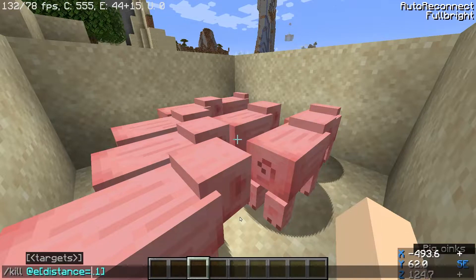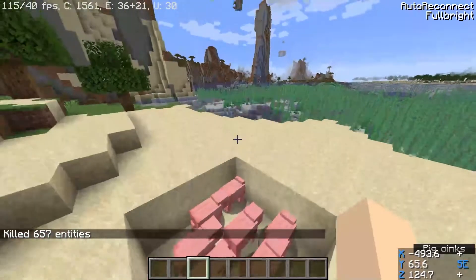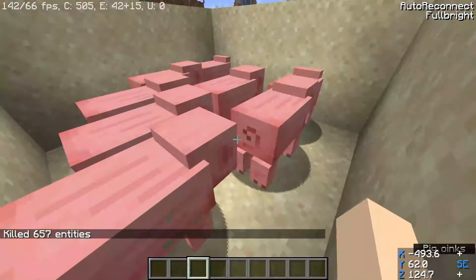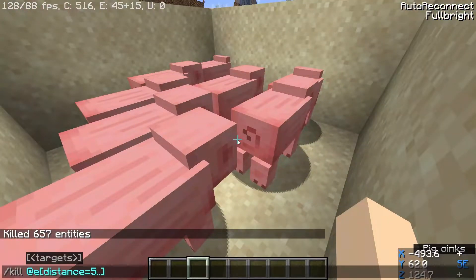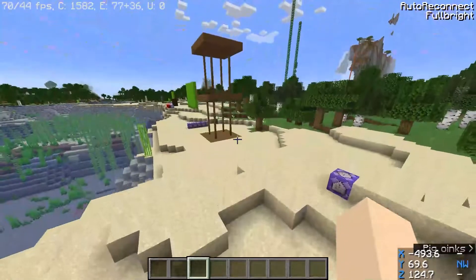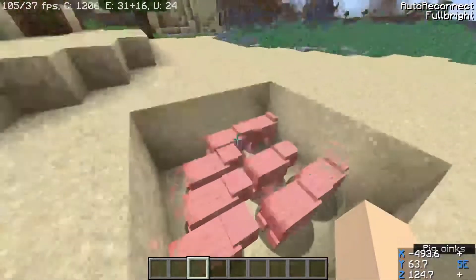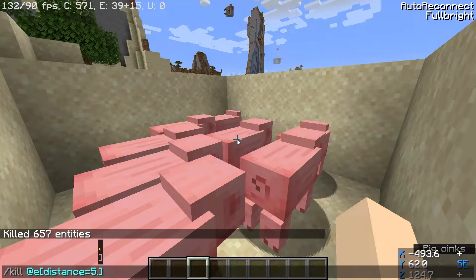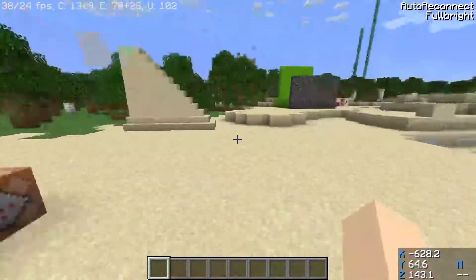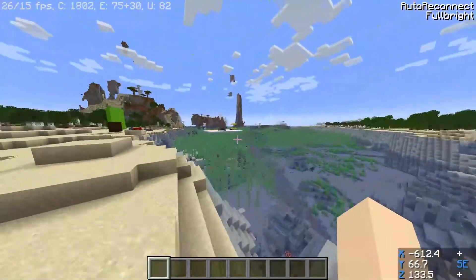So over here, two dots represent below — below 1 actually, because 5 would kill all of them. I just killed every single pig... oh no. I'm an idiot — I just killed every entity, including item frames. Anyway, so with below 5, it includes me and kills all the pigs. That's how the distance filter works.